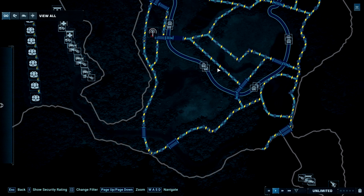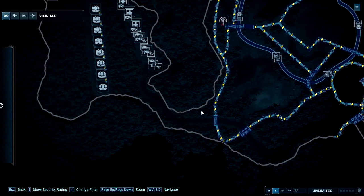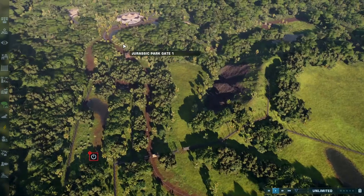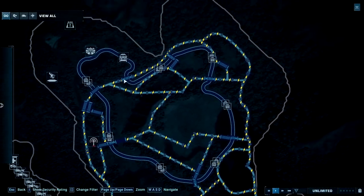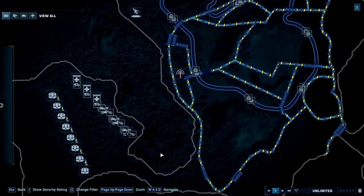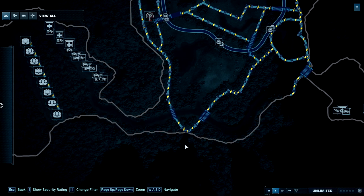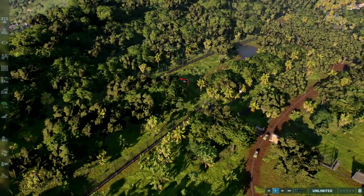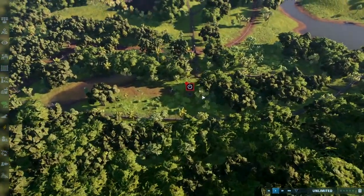Episode three, we made the park tour layout — basically creating the tour track and how it was going to go according to the map. Episode four is where we made the dilophosaurus enclosure, which is right here. There's also another dilophosaurus enclosure somewhere else that was introduced in a later video.